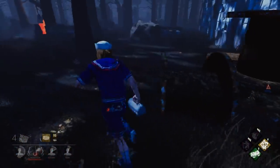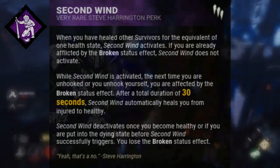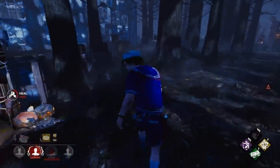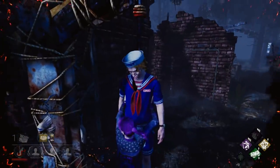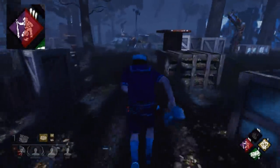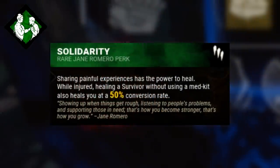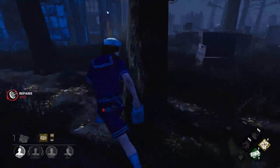You also have the option of using Second Wind. While it's not one of my personal favorites, it does have an interesting effect where essentially if you heal one survivor for a full health state, then the next time you are hooked and then unhooked, you will passively heal over 30 seconds. And even though this heal time is pretty slow, the best thing about it is the fact that it's passive. So once you're unhooked, you and your teammates don't actually need to worry about healing you. It'll just happen passively over time, which is a nice time saver. I'll also quickly mention Solidarity, which will passively heal you a little bit once you're healing somebody else, that is if you're injured.